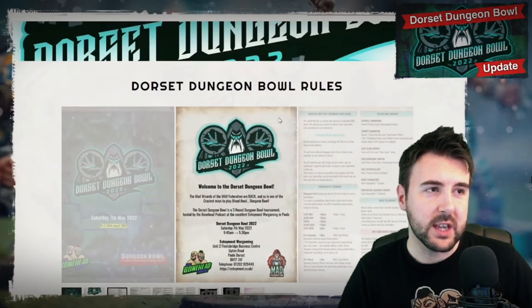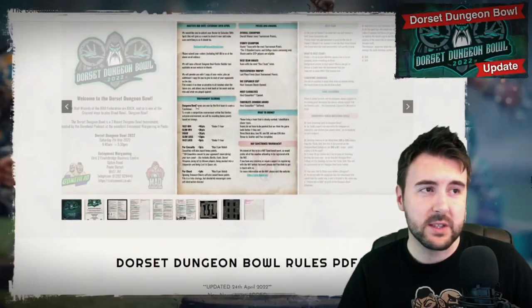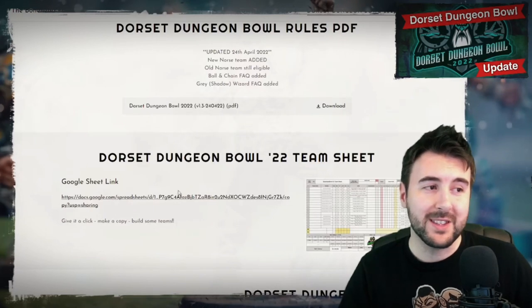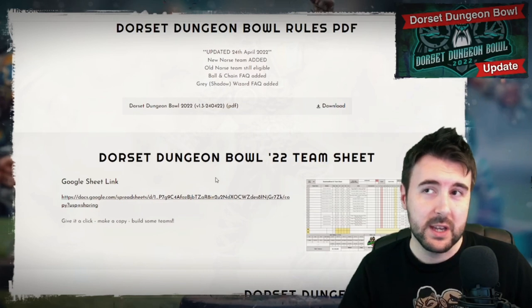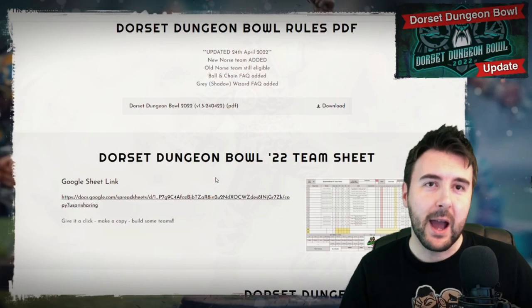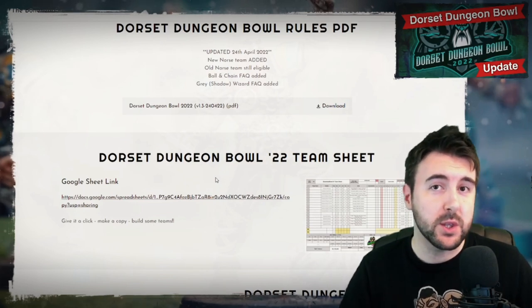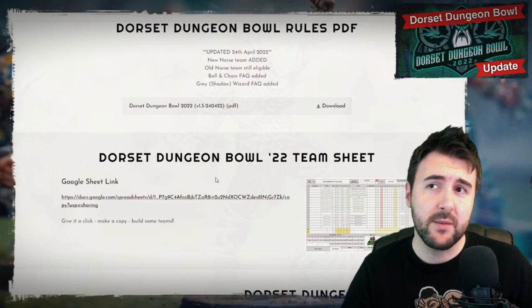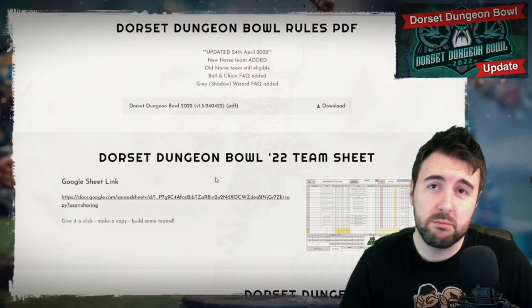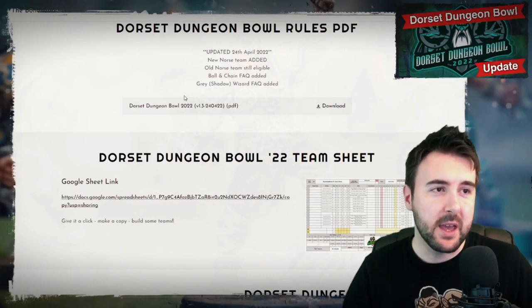There are PNGs, pictures of each of the pages, but if you scroll down a little bit more, not only is there a team sheet - you will see both the old and the new Norse teams, as they are both eligible for this event. So if you've got an old Norse team and you were planning on running it, you can still run it. If you've picked up a new Norse team, you can run it. We've also updated it so that the two colleges the Norse team goes into - College of Heavens and College of Beasts - are updated. So if you're running a Beasts or Heavens roster, you've got more options now.